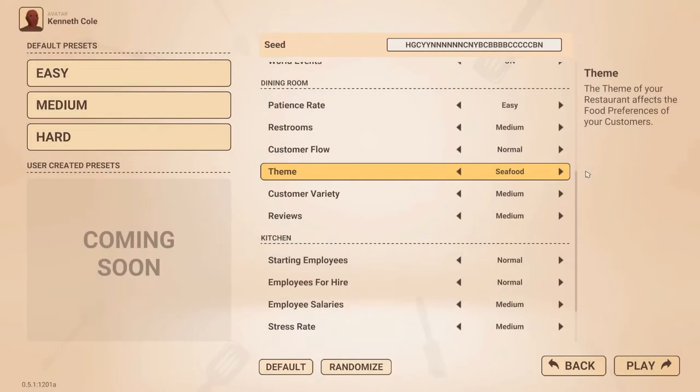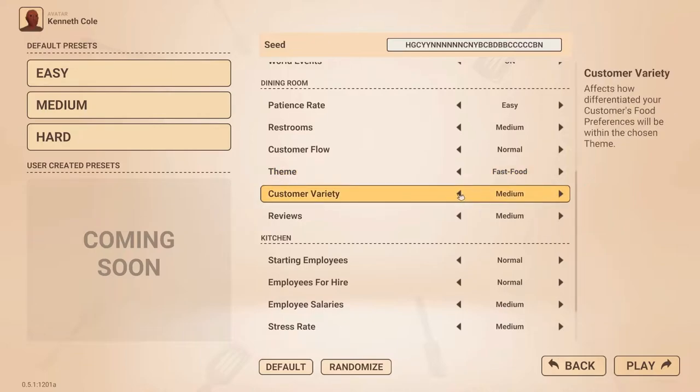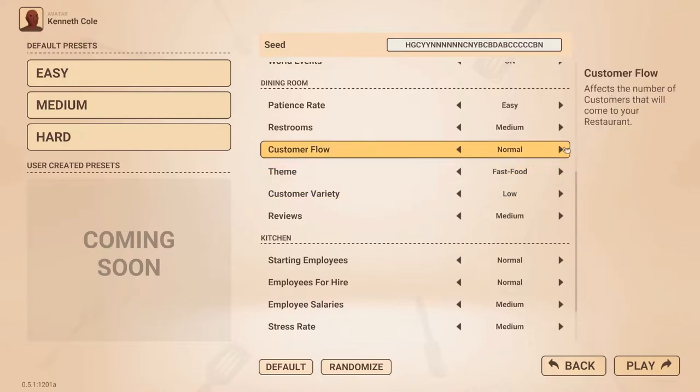The dining room settings allow you to change how customers behave. Options include being able to set customer food preferences, variety, flow and patience rate.